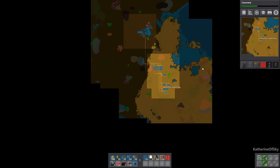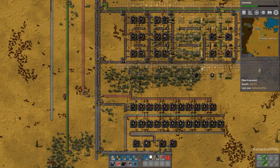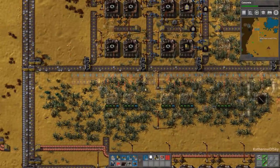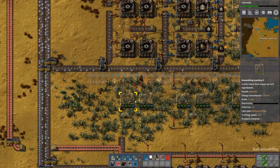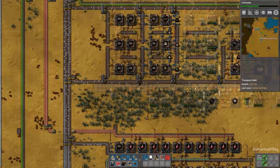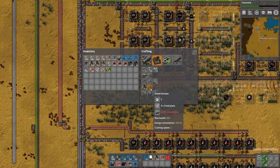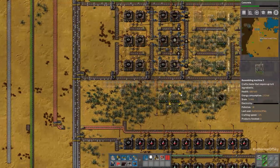0.13 had very strange terrain generation and we couldn't get one like that. Anyway, I looked at the diagram for the five-wide mall and there are a couple of things I'm not going to be using — namely the accumulators on the side. Those are going to be built elsewhere. The steel furnaces are not actually in the mall, so I'm going to build some. But what we do need is stone brick, which I haven't actually made yet.